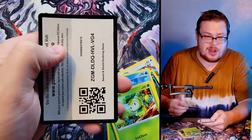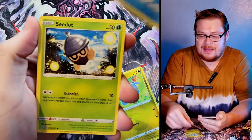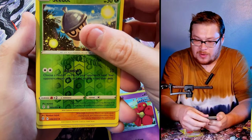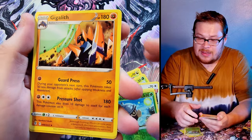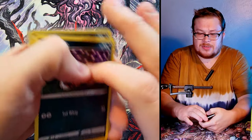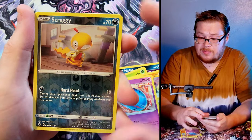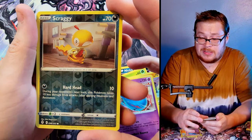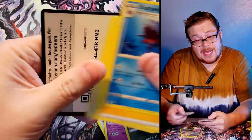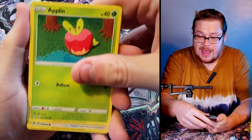I just want a Leafeon — just give me a cool Leafeon card and I'll be a happy boy, and buying these boxes will be worth it to me. We got a Seedot and a Galvantula non-holo. Quest for the Leafeon — maybe that'll be the title of the video. If it is, leave a like! Now it's going to become the title of the video because I asked you to leave a like. Sharpedo non-holo — next one, let's go.